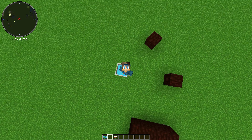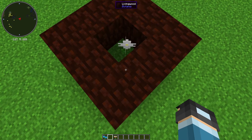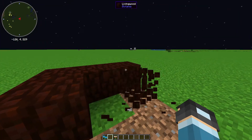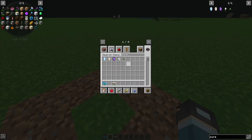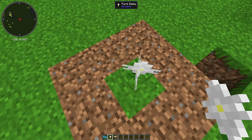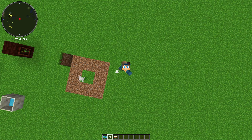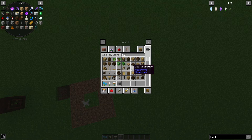Now let's see how you use a Pure Daisy to get living rock and living wood. Let's pick some of these. We put it right there. They put the Pure Daisy over here. Now you want to get yourself some stone — not just cobblestone, but stone. I think you can use cobblestone as well. And to get the living wood, we need some logs. Let's place these all over here.